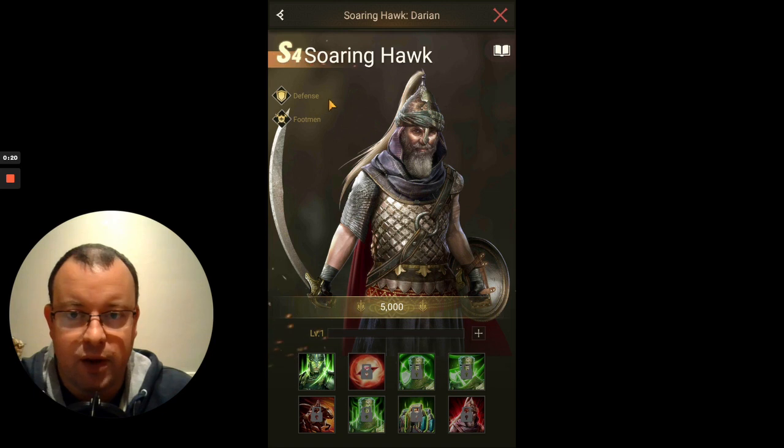So what has he got here? Footman hero, defense — this hero excels at taking punishment, suitable for front row squads. I would definitely agree with that in this instance. I would only put Soaring Hawk on the front row in your footman legion.